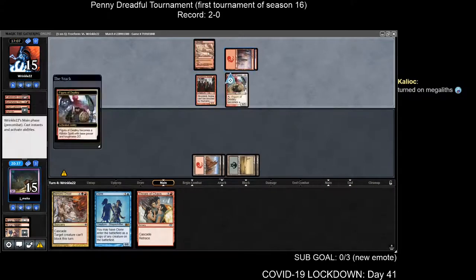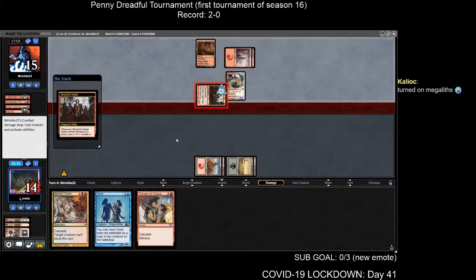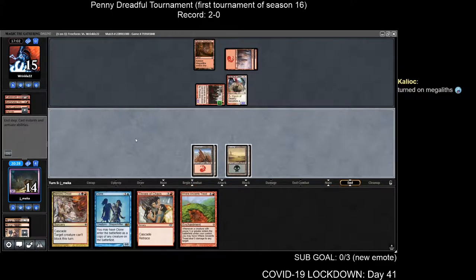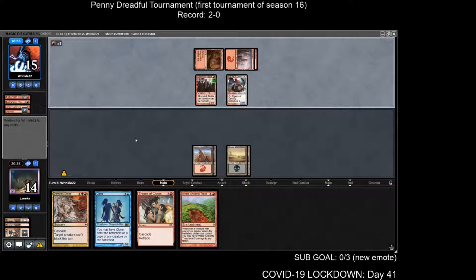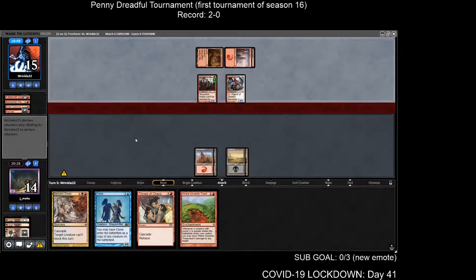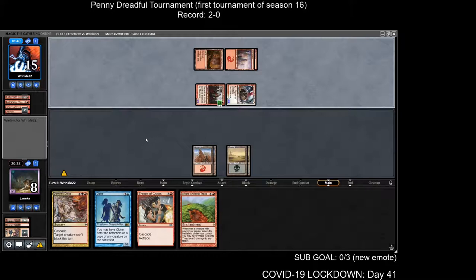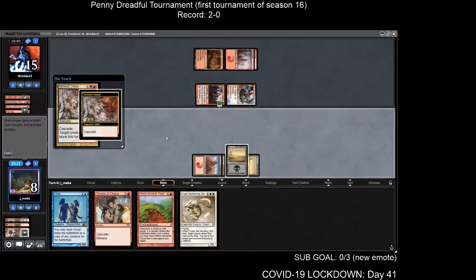Four lands would be good; Demonic Dread would be great at some point. There's the Merfolk Looter. Temple of Malice — there's my fourth land; let's see what we've got — turn four, I should be able to come out on top. Time will tell. Okay, there's the Leviathan — definitely very blockable. He's going off — Recurring Nightmare gets back the Inkwell Leviathan. I can't actually target the Leviathan with Demonic Dread — so a little awkward. I'm going to get a little bit lucky on this Throes of Chaos, or he has to play a creature and mess up.